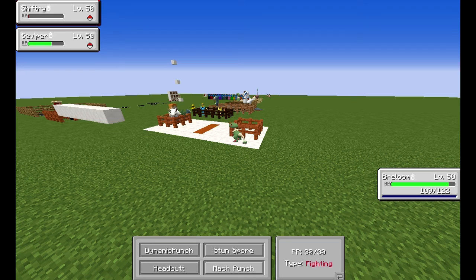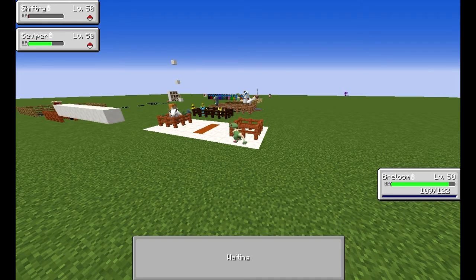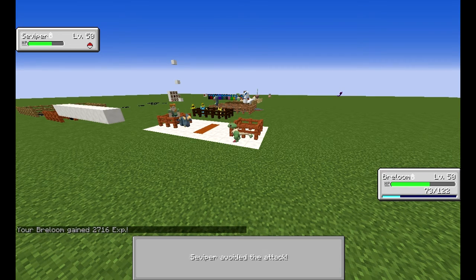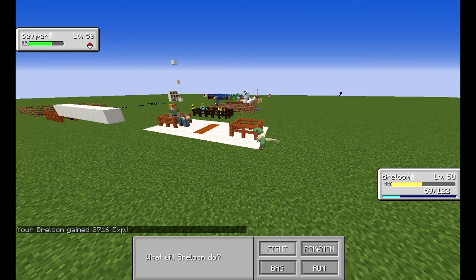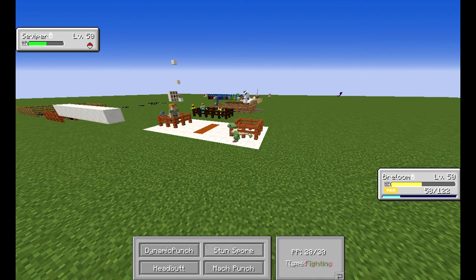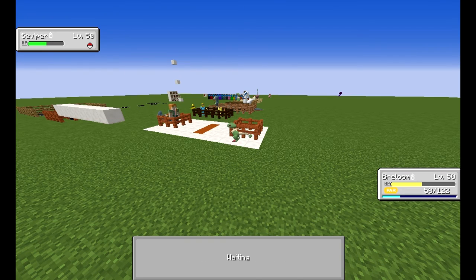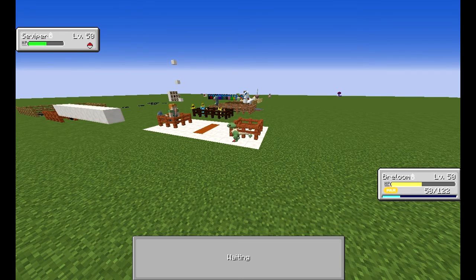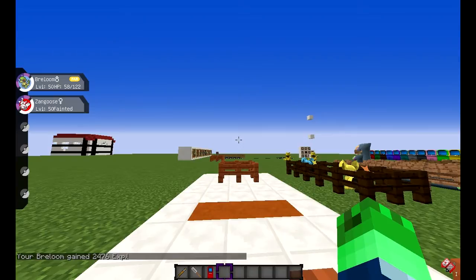I don't think we're going to win this, but we're going to finish off Shiftry quickly. I hope Suicune can't kill us — dynamic punch. I avoided it. Mach Punch him, get out. Headbutt — let's hopefully headbutt him to death. Yes! We might have won this — yes, we've won! Well done.